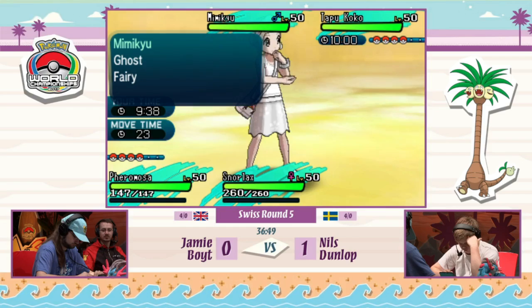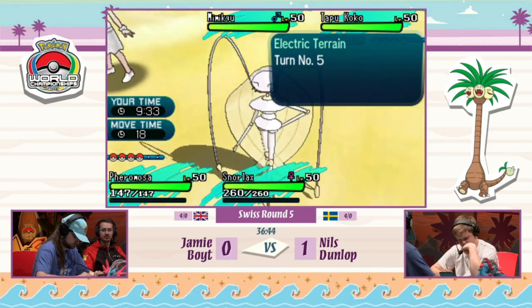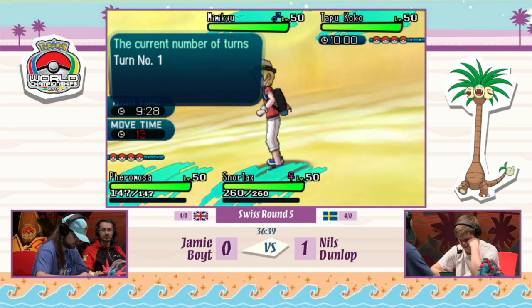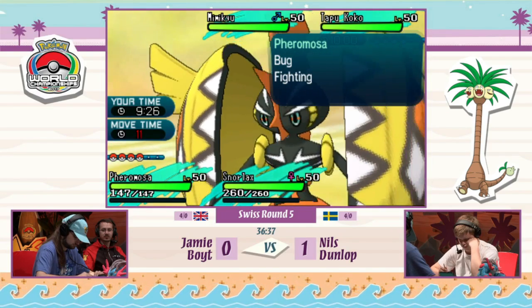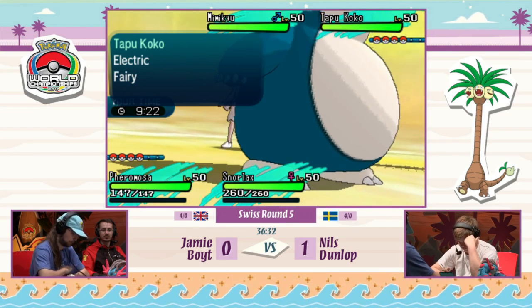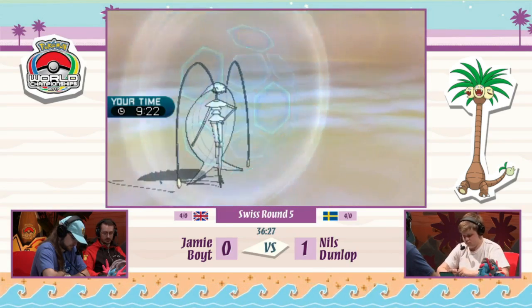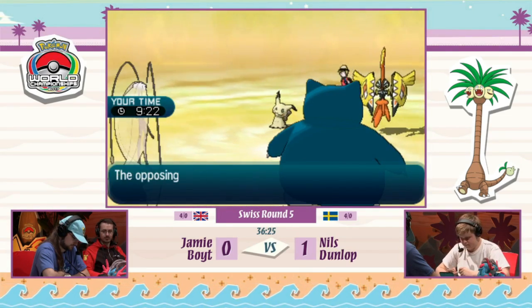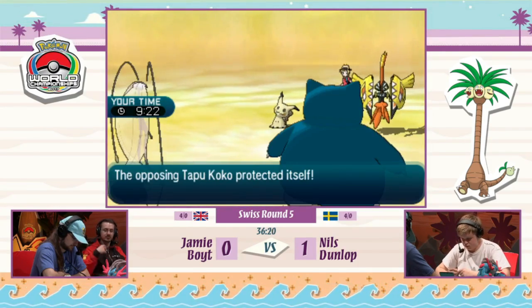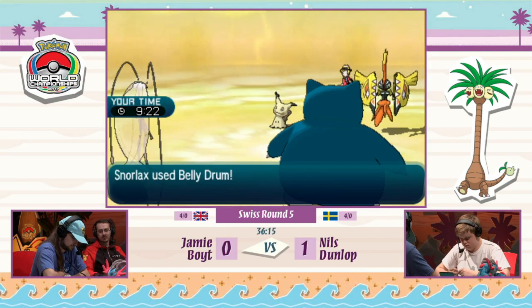There's no way Mimikyu goes for Trick Room knowing Jamie's Snorlax would outspeed Nils's Snorlax under Trick Room. Targeting the Pheromosa slot with something like Play Rough would do a lot of damage and protect Tapu Koko if you want to keep it in. Pheromosa protects itself, not wanting to take a possible Shadow Sneak or Play Rough. Snorlax just goes straight for Belly Drum — maximizing its Attack instantly — and it's not really fearing much damage from Mimikyu.